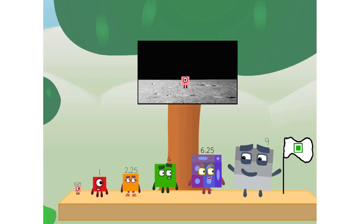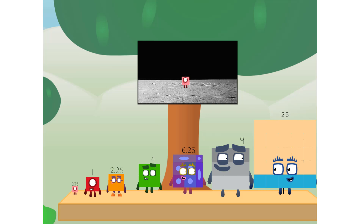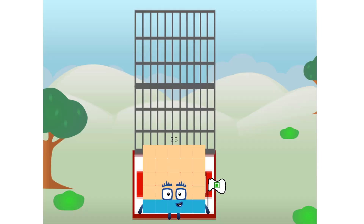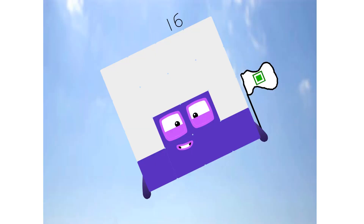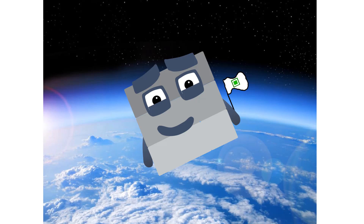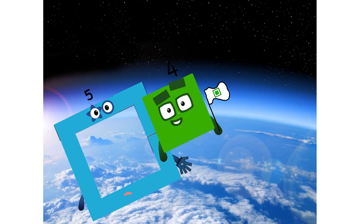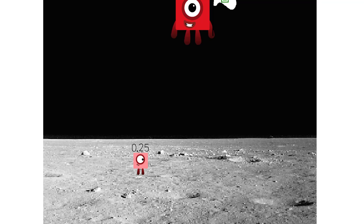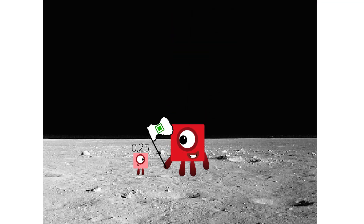The only thing left now is to plant the square club flag. Numberland, we have a problem — I forgot the flag. Don't worry, little quarter, I'll take care of this. Ninety-one. And I promise — no rockets. Square power only. Achoo! Achoo! Achoo! Hello — looking for this?